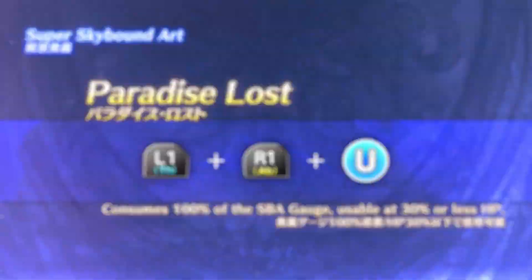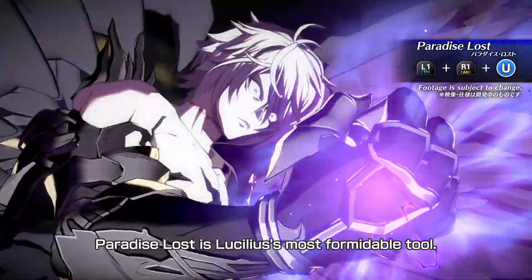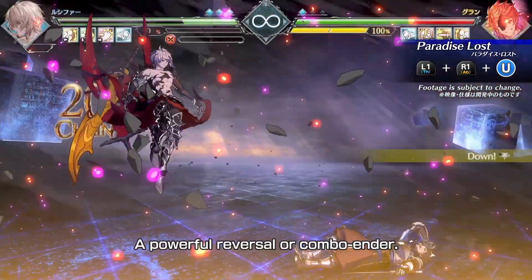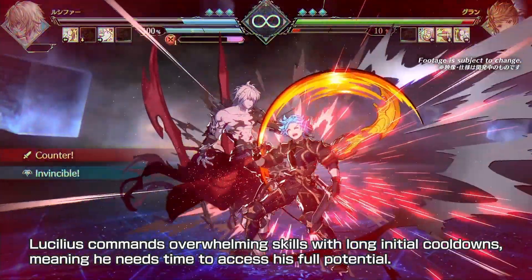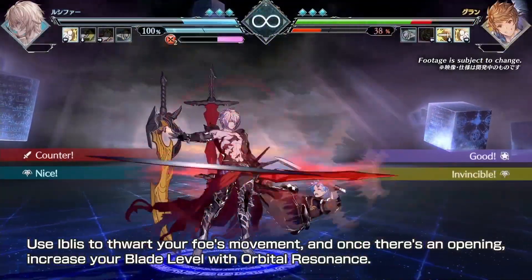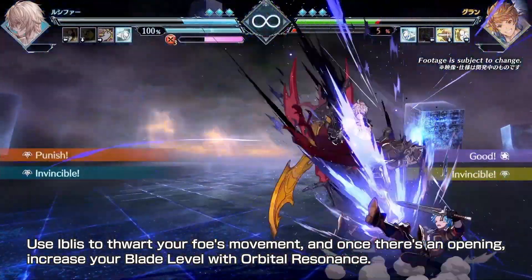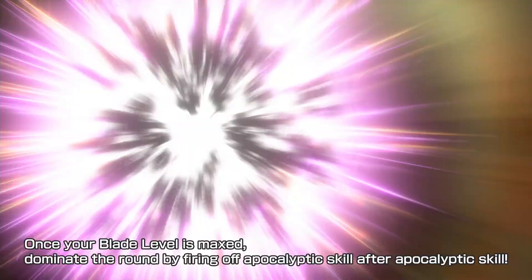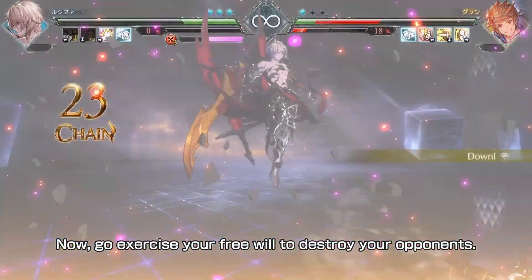Herodice Lost is Lucilius' most formidable tool. Invincible on start-up, he creates a small burst before wreaking destruction — a powerful reversal or combo ender. Lucilius commands overwhelming skills with long initial cooldowns, meaning he needs time to access his full potential. Use Iblis to thwart your foe's movement. And once there's an opening, increase your blade level with Orbital Resonance. Once your blade level is maxed, dominate the round by firing off apocalyptic skill after apocalyptic skill. Now, go exercise your free will to destroy your opponents.